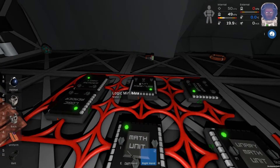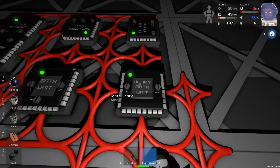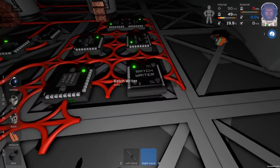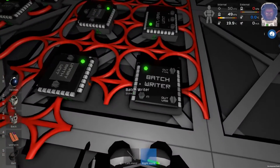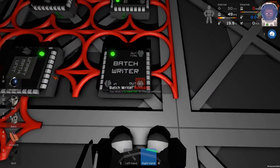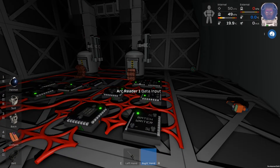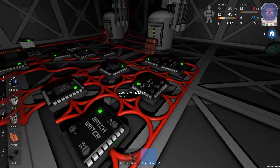Then this math unit takes the logic minmax — the thing that indicates when either of the furnaces have anything in them — and multiplies it by this value that's flipping between 0 and 1 continuously. So if there's nothing in that, it's always going to be a 0 output. If there is something in that, it's going to start flipping between 0 and 1.